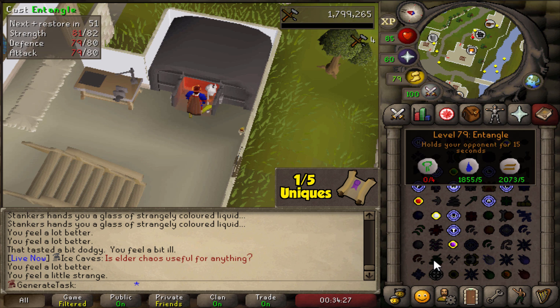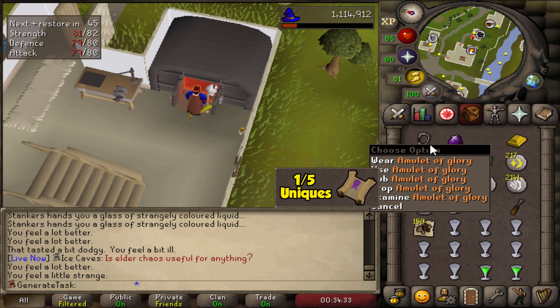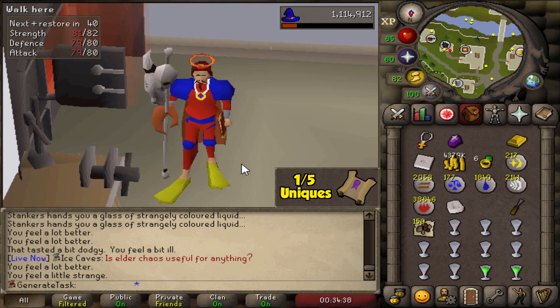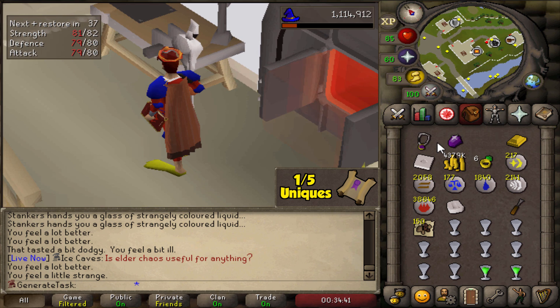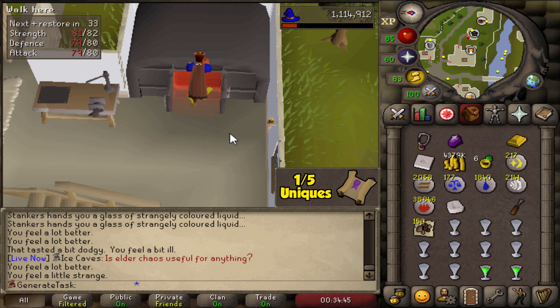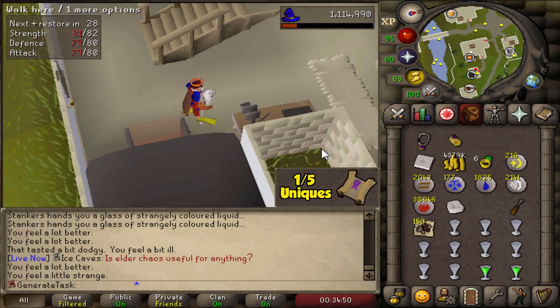Oh — look at that! An uncharged Amulet of Glory that we need for the clue scroll. How beautiful is that — a massive gear upgrade as well, a very iconic item to get on any Ironman. Let's also quickly make the dragonstone bracelet — there we go! Another massive gear upgrade with the Combat Bracelet.